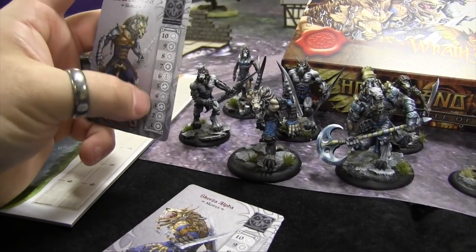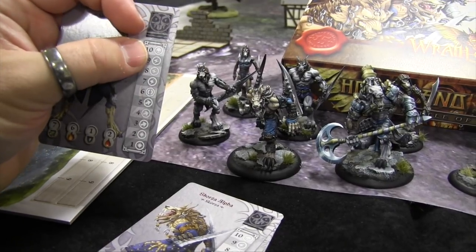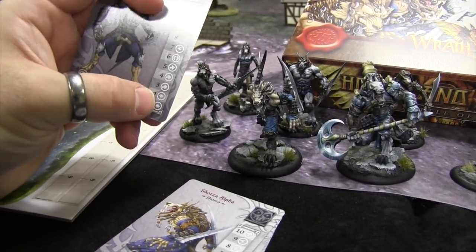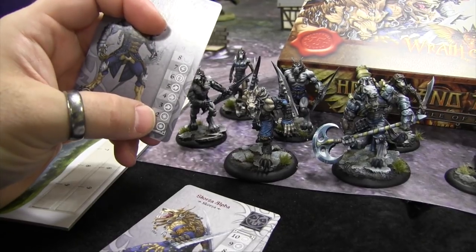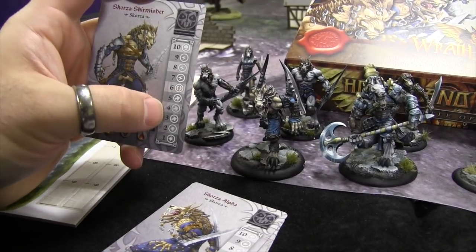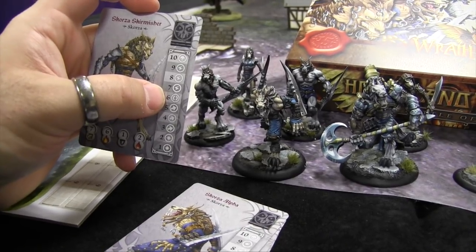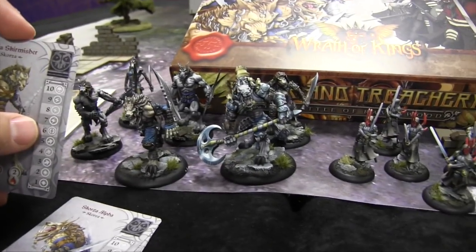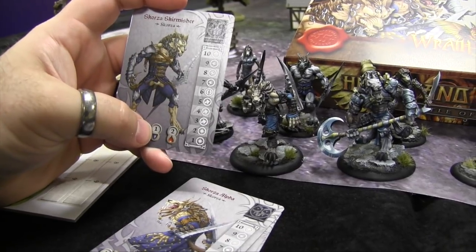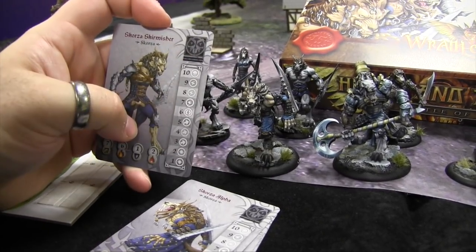The damage track at the top is a D10 roll — when someone attacks you, you look up the result. The symbols you'll memorize quickly: a backlash star means if hit by magic and this is rolled, the attacker may take their own magic hit back; arrows are dodges; the circle is an armor hit that can be cracked by abilities like the Shieldbreaker's sundering, which turns the first armor into a lightning bolt strike — a point of damage against resistance. The skull is an overpower, meaning two hits instead of one.